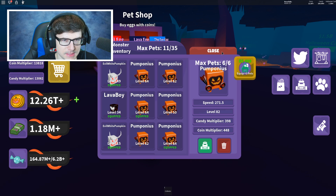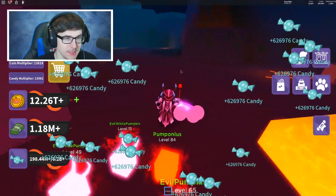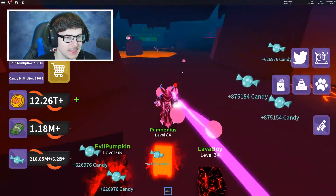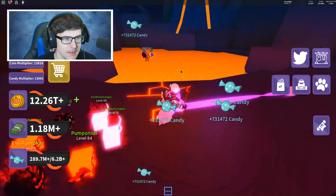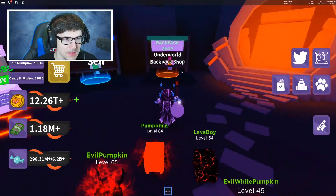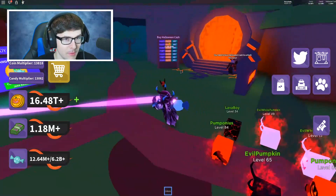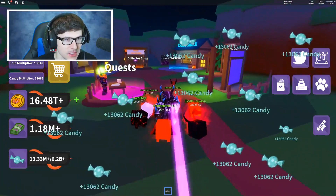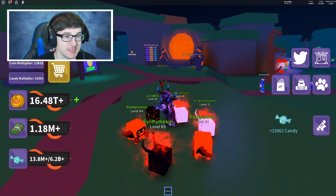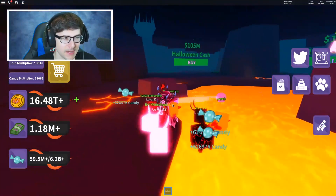I thought green meant pets aren't equipped, but actually when it's gray they're equipped — that makes sense now. We got six of the dopest pets. We're getting a lot of candy every time we collect, but it's still taking forever. I only got a few trillion and I need 25 trillion for 1 million Halloween cash. Is there any other way to buy Halloween cash? Let me know in the comments if you've played this game.